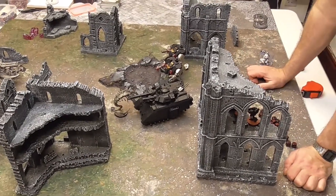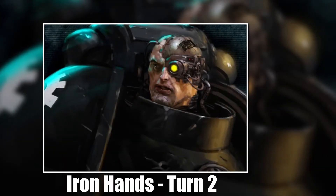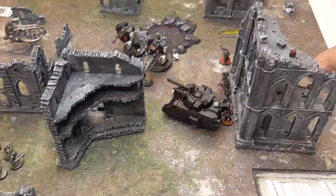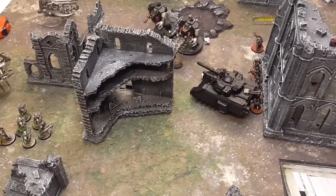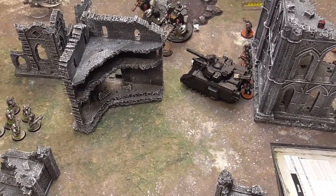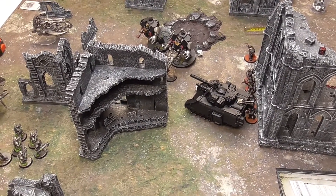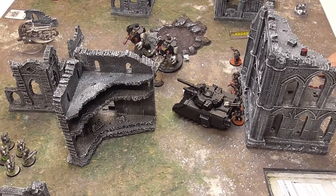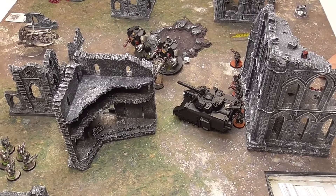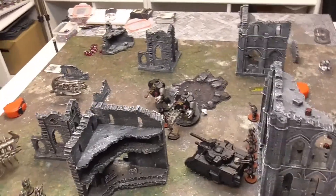We'll be back at the end of Mike's movement phase. Mike's sorted out his target priority — the Executioner is firing at the Wraiths and the Annihilation Barge. Strength ten and strength four weapons shoot the Wraith, and strength five and sevens go on the Annihilation Barge — Storm Bolters and the big weapon. I only need to roll a three-plus to negate damage on the Quantum Shielding Laser Destroyer.